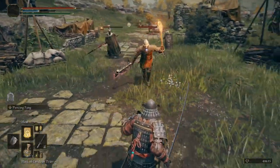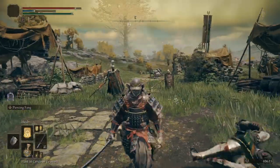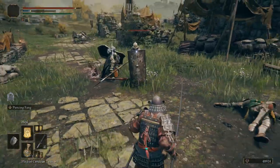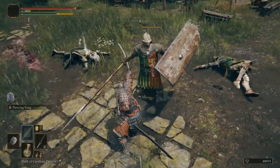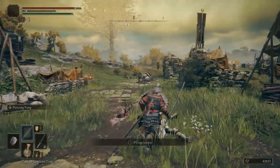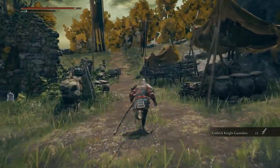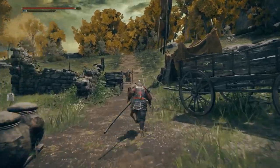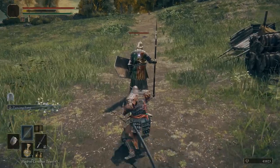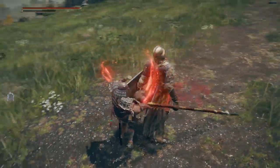You can change the Ash of War on this weapon — whatever it's infused with, you can swap it out. So if you like Unsheathed, you can put that on there. It's one of the only other katanas that lets you change the Ash of War, the other being the Uchigatana. It can be upgraded 25 times, and it can be dual wielded with other katanas, which is nice.